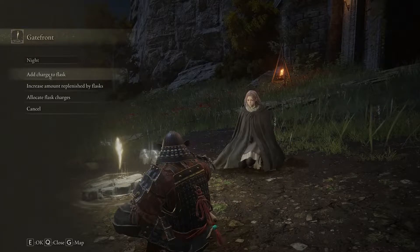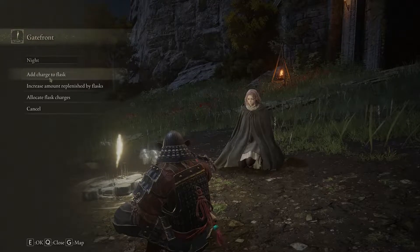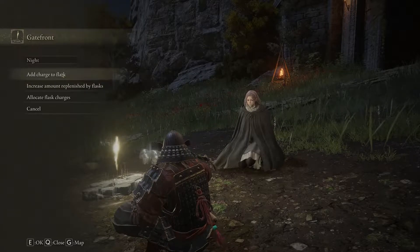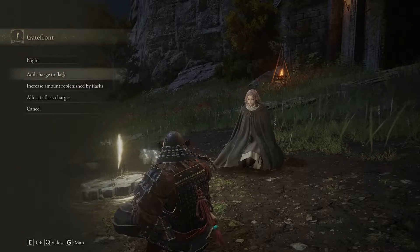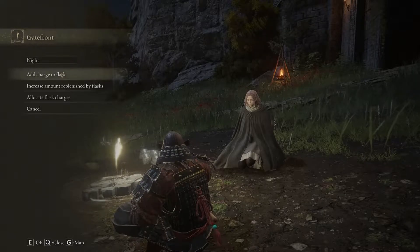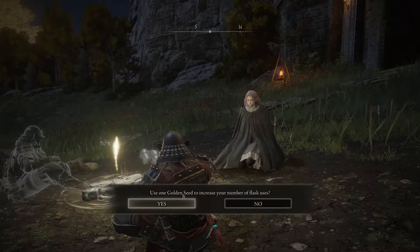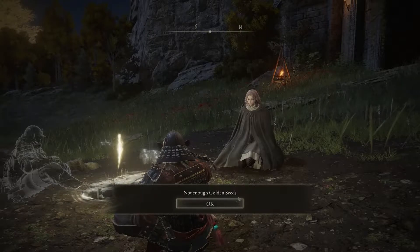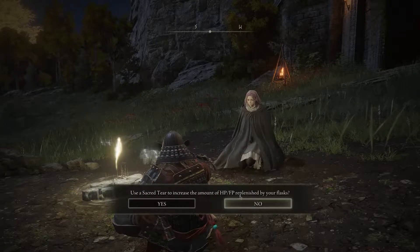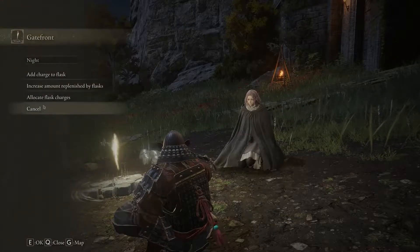As you go around the map you're going to find things called Golden Seeds and Sacred Tears. Sacred Tears are going to increase the amount of health or mana that your flask actually gives you, and Golden Seeds are going to increase the charges of flask that you hold. Right now we're holding four flasks total. As you get more Golden Seeds you'll be able to go up more and more with the total flasks you have. If you try to add a charge and it says 'not enough golden seeds,' that just means you don't have any in your inventory.